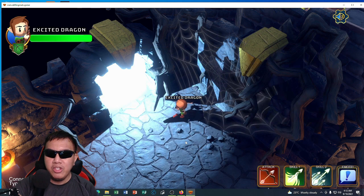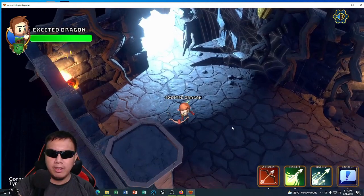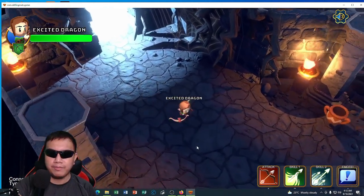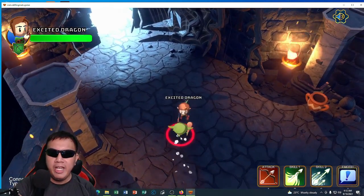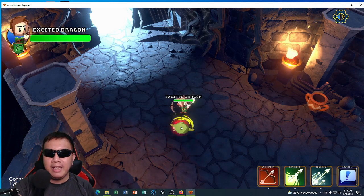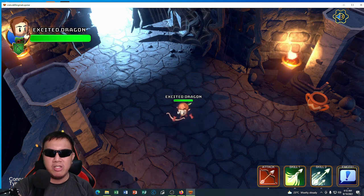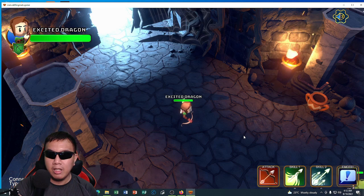If I'm going to move my character I just click the mouse. There's a goblin — when I attack I just press right-click. You can see that.